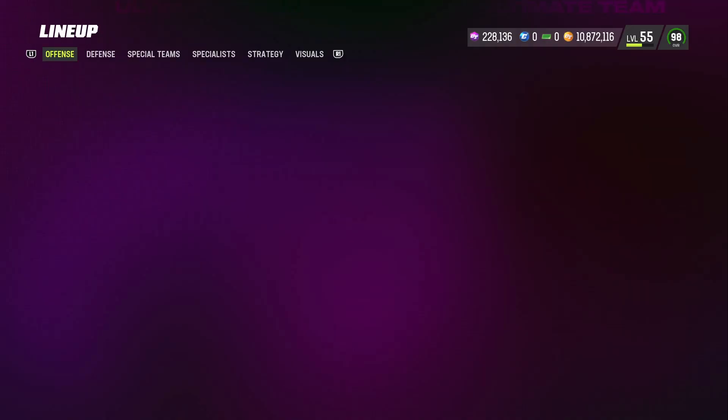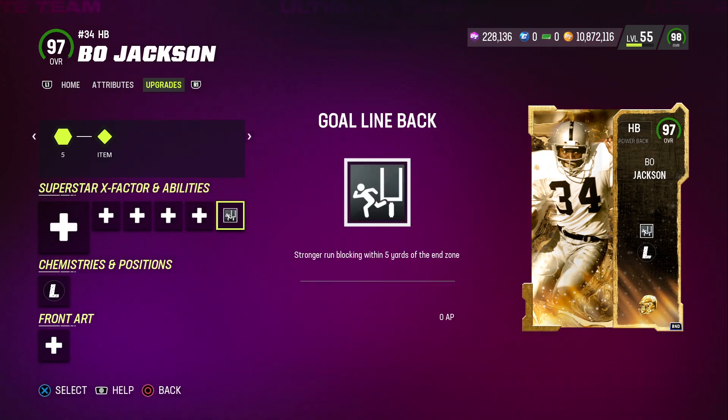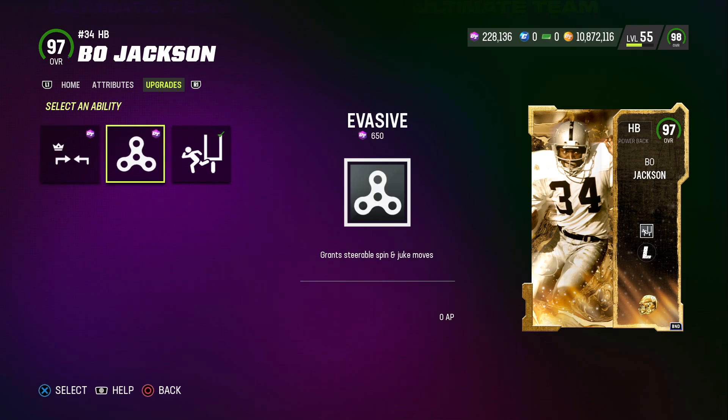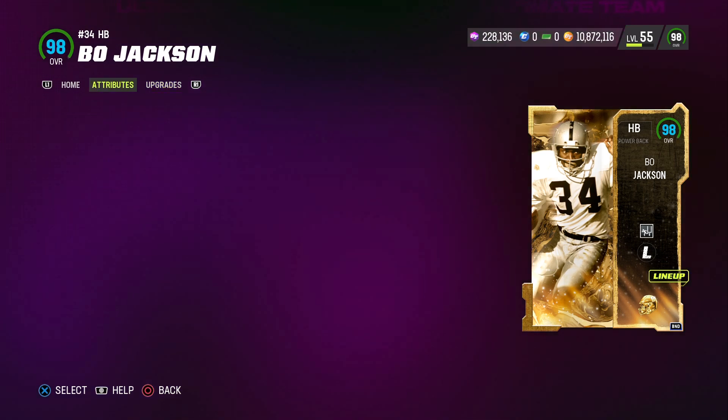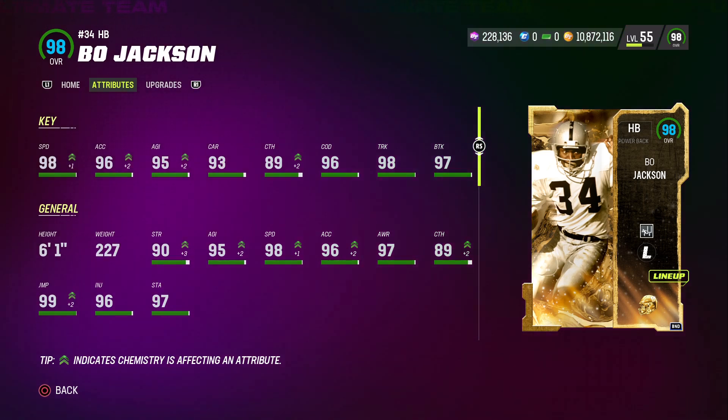At running back, we have the new Bo Jackson, just came out this past weekend. He gets Goal Line Back for 0 AP — you could also put Short In Elite for 0 AP, and I may switch to that. He has 98 speed, 96 acceleration, 95 agility, 93 carrying, 89 catch, 96 change of direction, 98 truck, and 97 brake tackle.